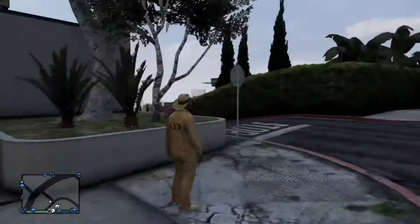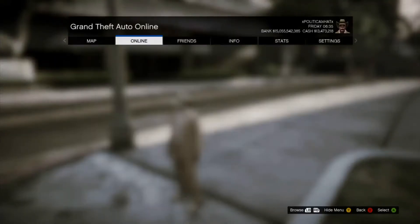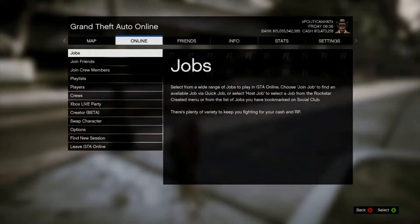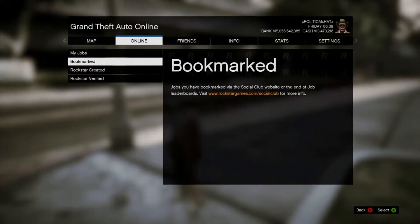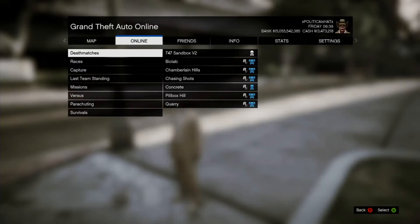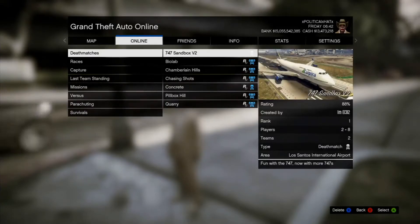I'll leave a link in the description to the map that you have to download from Rockstar Social Club. Once you have the map downloaded, go to Online through the start menu, go to Jobs, then Host a Job, and go to Bookmarked — that's where your downloaded map will be. It's going to be in the Deathmatches area and it's going to be called '747 Sandbox Version 2'.